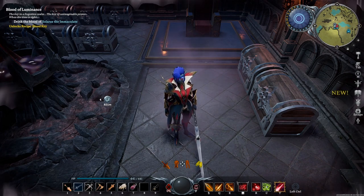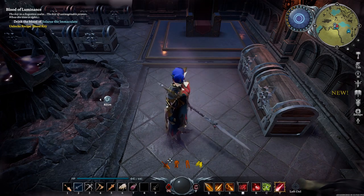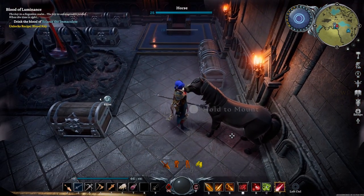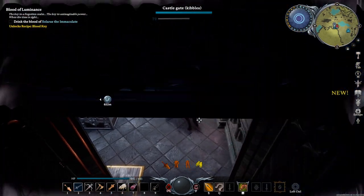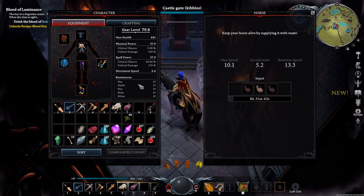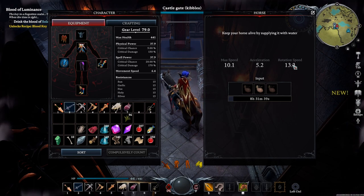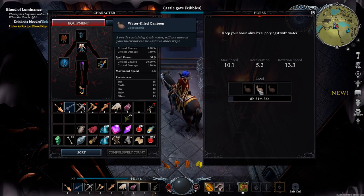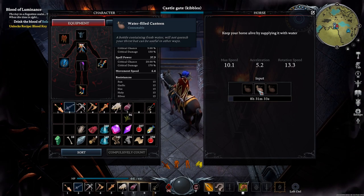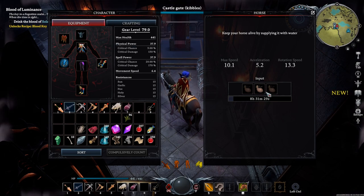I decided to make a horse guide for V Rising. Horses are actually something really important depending on your server settings. You can hold F to mount them by default and ride them around. Each horse has its own speed, and if you press Tab to open your inventory it'll show you the speed, acceleration, and rotation speed of your horse. Additionally, you can input water-filled canteens in order to make your horse live longer.